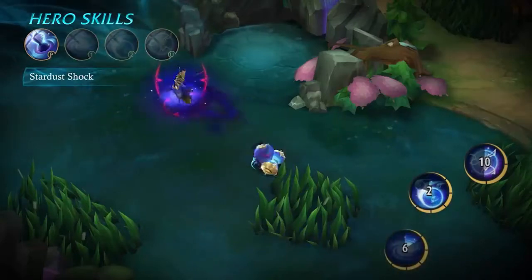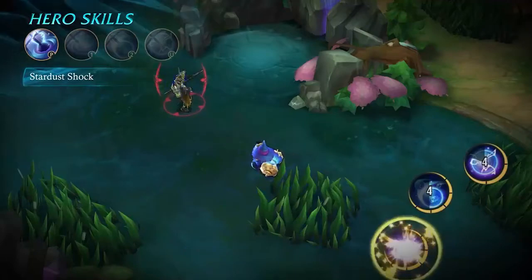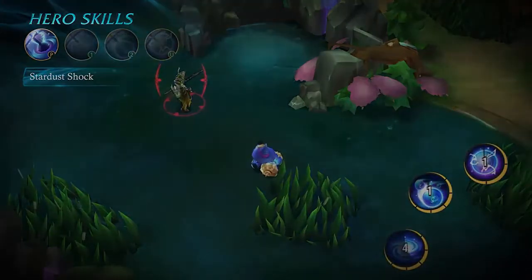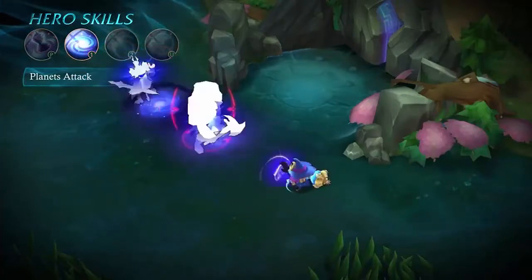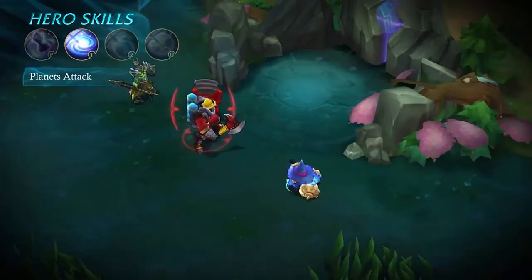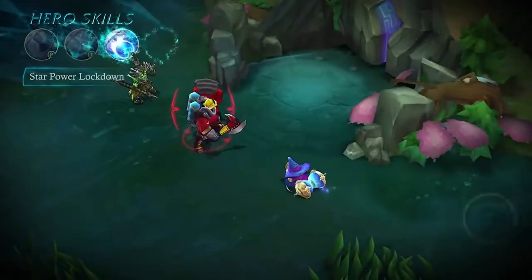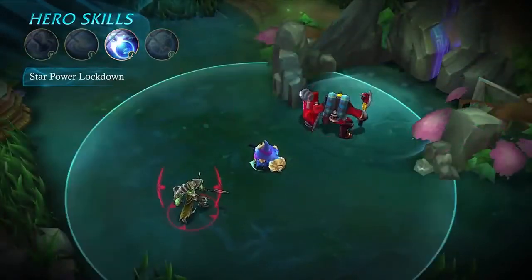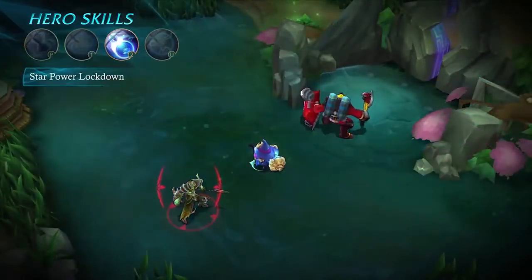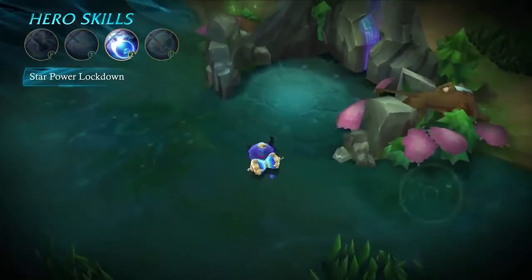As the description says, according to the flying distance of the sphere the target will be trapped for a period of time — so if the distance is longer, does it mean they're trapped longer? I really don't know. This here is the first ability — it's actually called Stardust Shock, not Planet's Attack. What it does is strike through heroes, so it's kind of like Alice. We've got another mage with strike-through magic abilities.